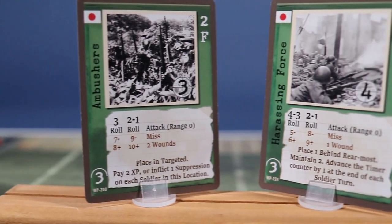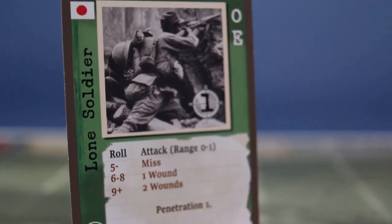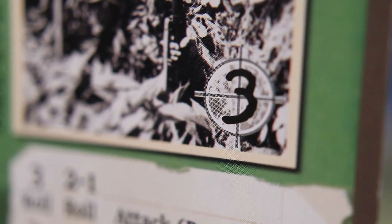There are two types of hostiles: frontline and elite. Frontline represents the common conscripted soldiers who are brave, but not as threatening as the elite soldiers. A hostile card represents the number of soldiers as shown in the reticle. For example, a reticle of three represents three separate soldiers on one hostile card. All reticles must be killed before the card can be removed.